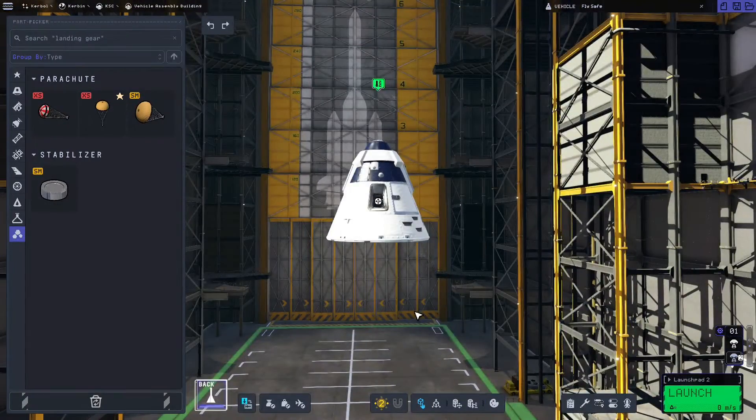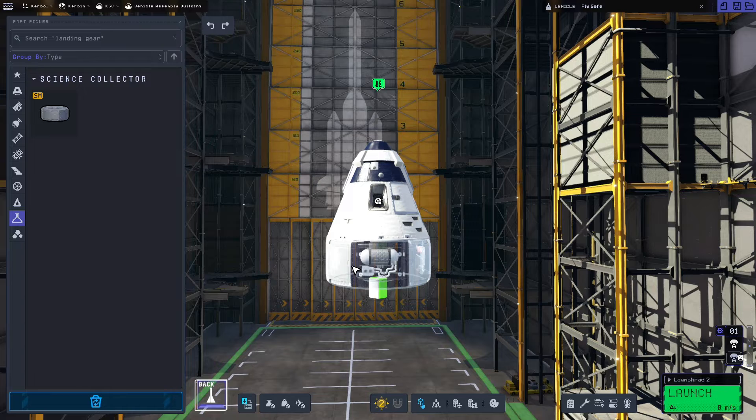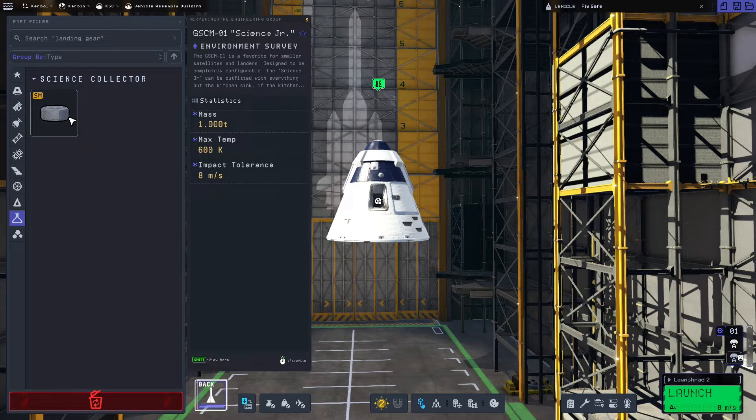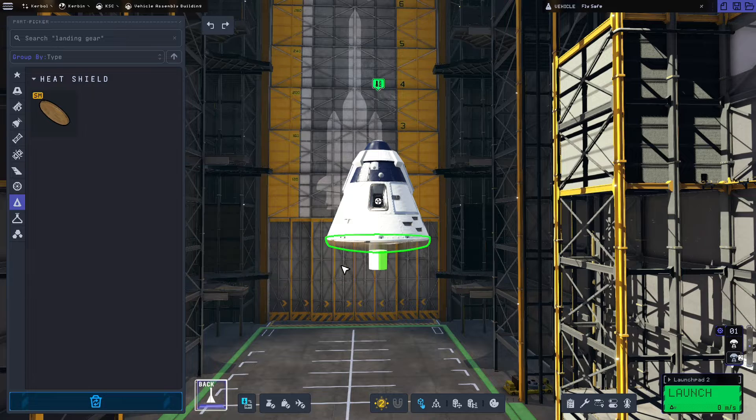If you haven't done any science in space you can add the science junior to the bottom of the command module. However, because it only has an eight metres per second impact tolerance, if you come down on land the science junior would likely break. Because we've already done the science in space, we're just going to skip that and go straight to the thermal tab and add the heat shield.